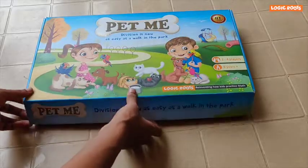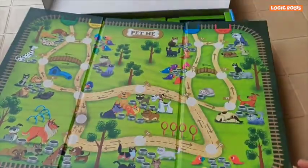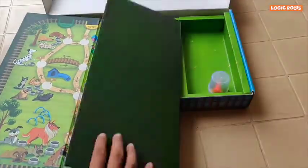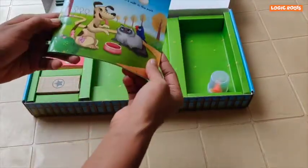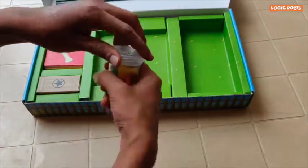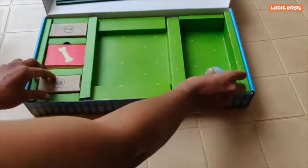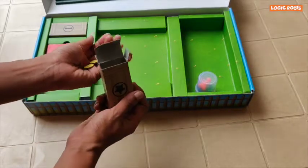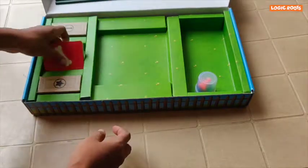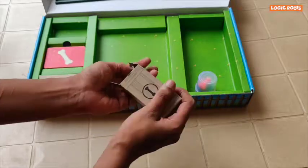Now let's go through the contents of the game: the board, the rule book, pawns and die, these are the pet tags, these are the pet cards, and the food pieces.